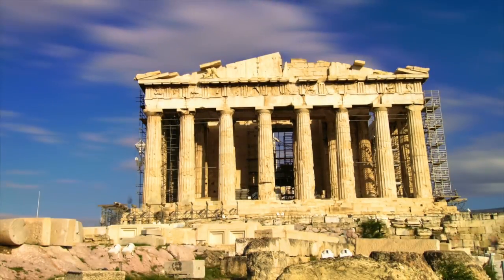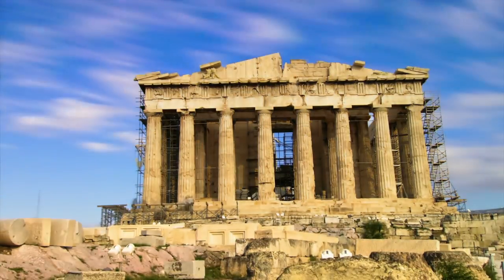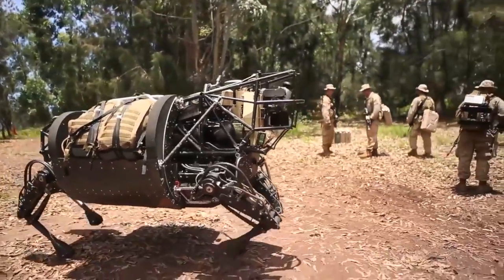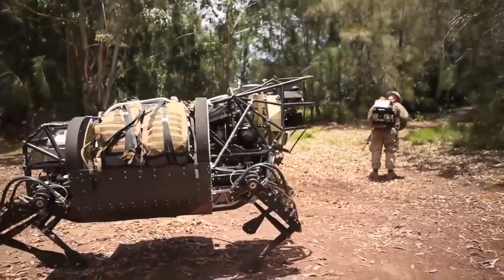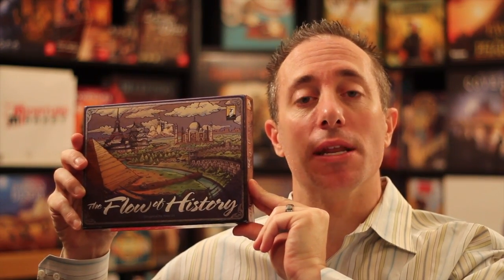Hello my friends, the Game Boy Geek here. Today we're going back in history. We're going to be building up our own civilization, investing and completing in different areas like knowledge, government, or military. At the same time we're going to be building wonders and grabbing leaders to join our civilization. Today we're looking at Flow of History — a civilization building card game for three to five players that takes 60 to 90 minutes to play.